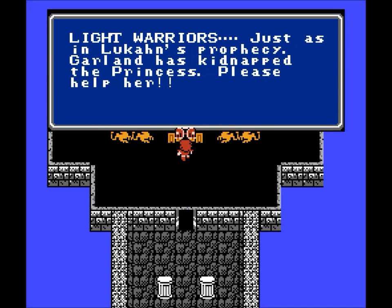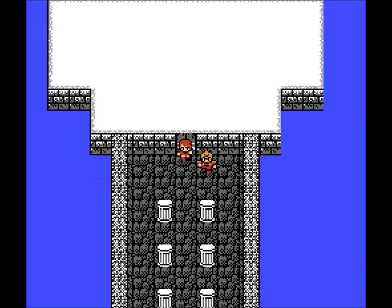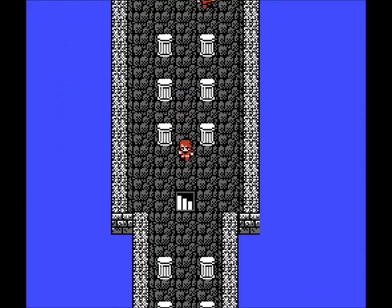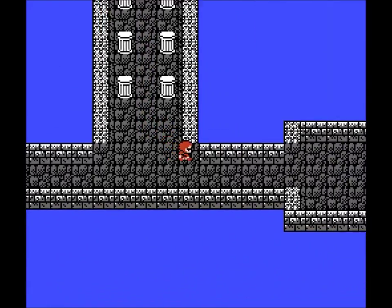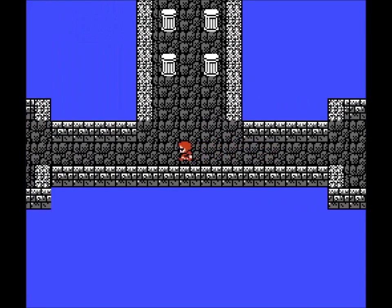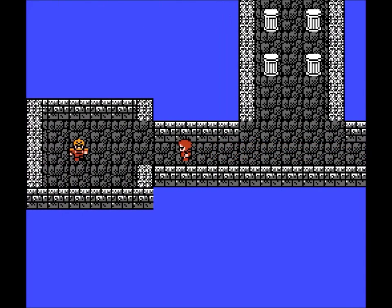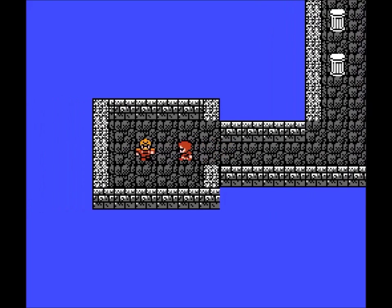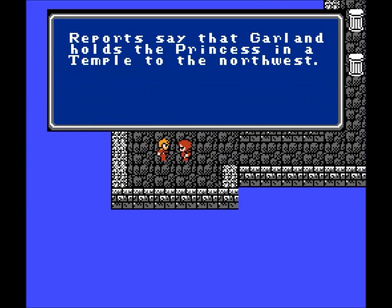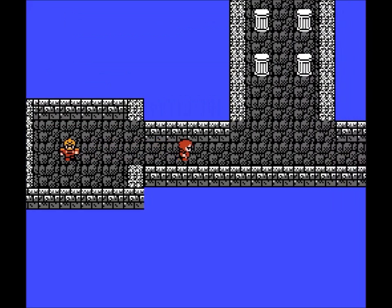White warriors, just as in Lucan's prophecy, Garland has kidnapped the princess. Please help her. I don't know who Garland is, but he's kidnapped the princess so we need to find her. If you've never played this before, you have to talk to everybody — here's why: if you don't, you have no idea where to go. If you talk to this guy, he just tells you: 'Reports say that Garland holds the princess in a temple to the northwest.' So that's where we're going.